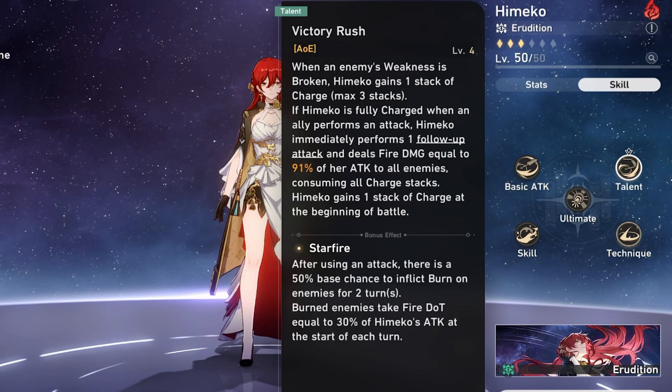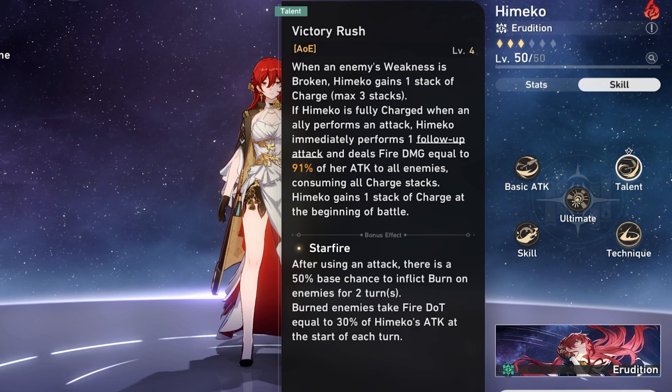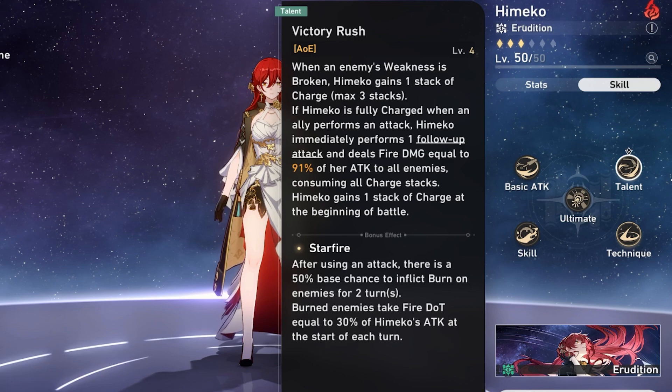Her talent, Victory Rush, causes her to stack charges when an enemy's weakness is broken, and when it reaches three charges and an ally attacks, she performs a follow-up attack with a pizza cutter doing extra damage and consuming her charges.